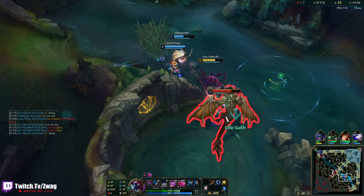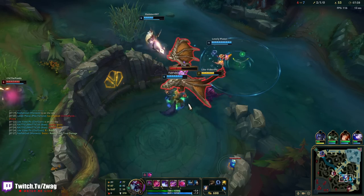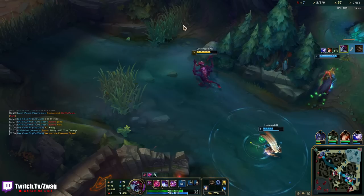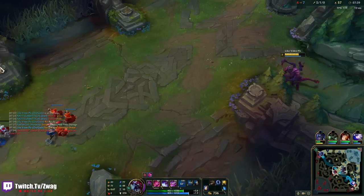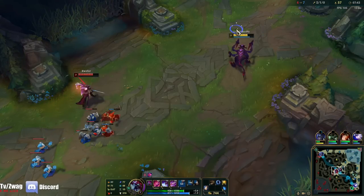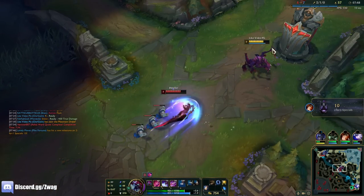I could ult the dragon — that's a stack. I do 1,000 damage to the dragon. Could Warwick smite it early because he's on the same page? I'll be getting Axiom Arc. I don't think so. This game seems a little sweaty — I think I've got to do an actual standard build.